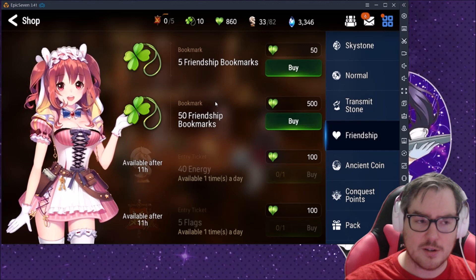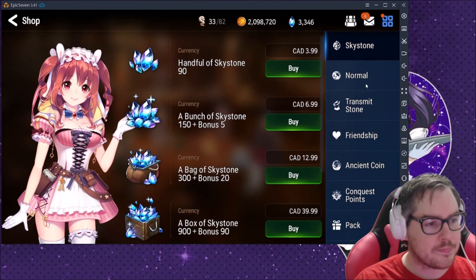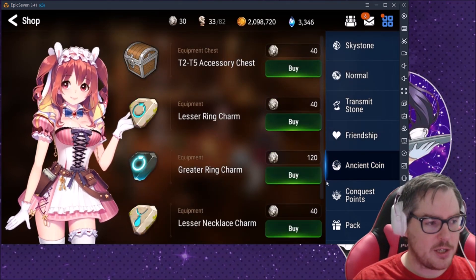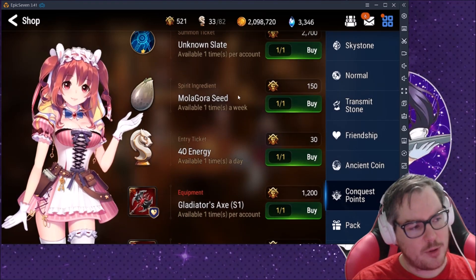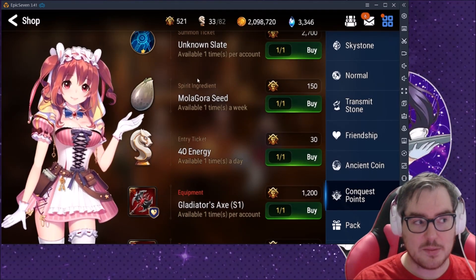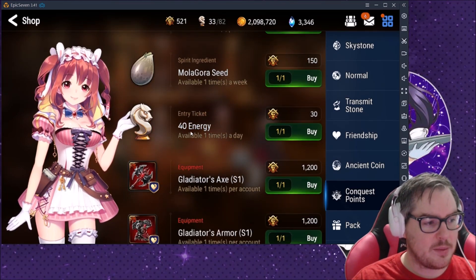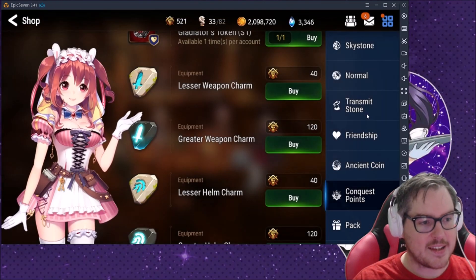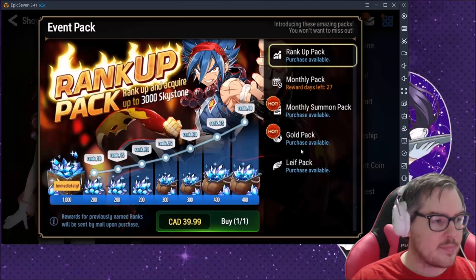There are other things in the shop I'm not entirely sure about, but Molagora Seeds I imagine are going to be very important — you can only buy those one time a week. Same with some others that are limited to one time per day. Anything with an 'X times per day' limit — definitely go for it.